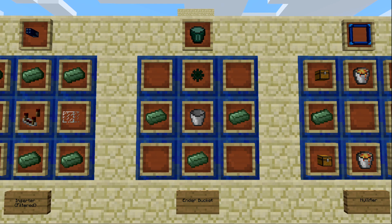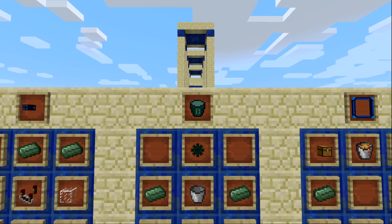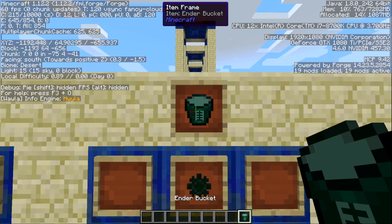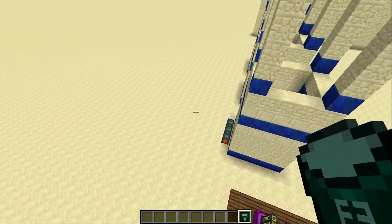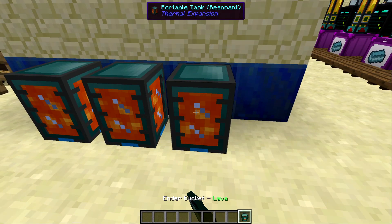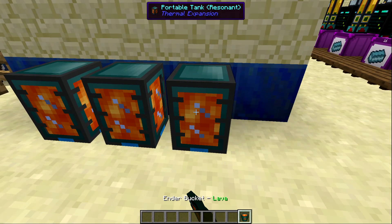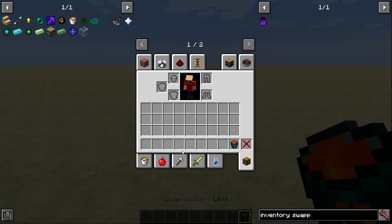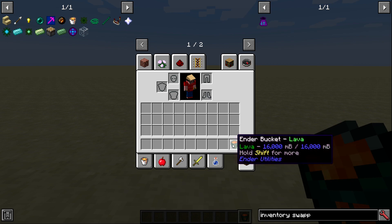Next up is the Ender Bucket, made with three Basic Ender Alloy ingots, one bucket, and a small inactive Ender Core. The basic functionality: it holds 16 buckets worth of fluid — you can see me filling it up right now. Once you reach 16 it will start pouring out and using the fluid inside. It can hold any fluid.